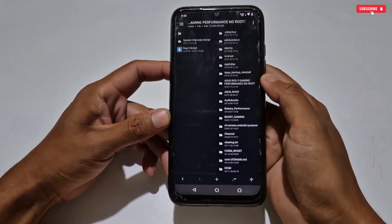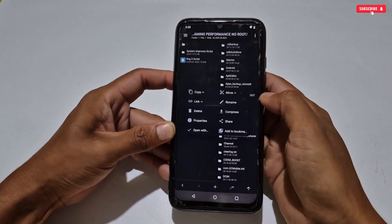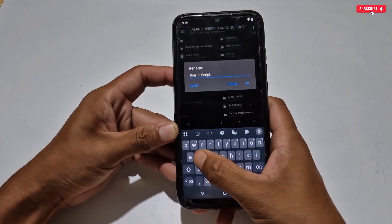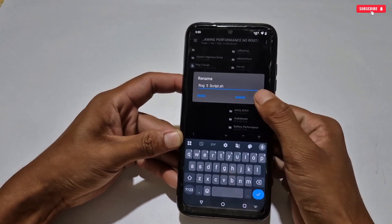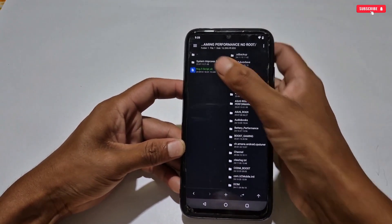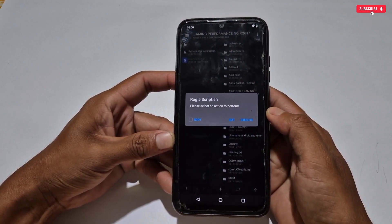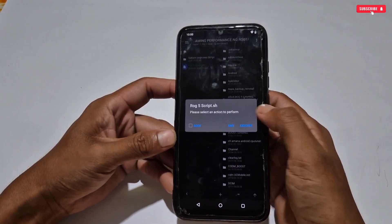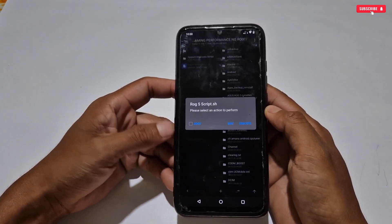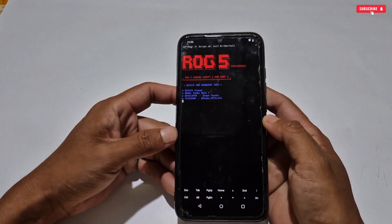Now search for the ROG5 folder where you extracted the file. Watch the video carefully — you can see the file named ROG5 Script. Simply tap on it, then click Rename. Rename the file by typing a dot and 'sh' extension, then tap OK to complete. It will turn green, which means it is ready to flash. Tap on ROG5 Script again — three options will show: Root, Edit, and Execute. If your phone is rooted, tick the Root box for more effectiveness.